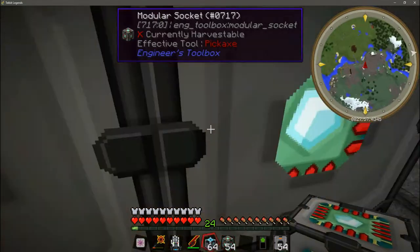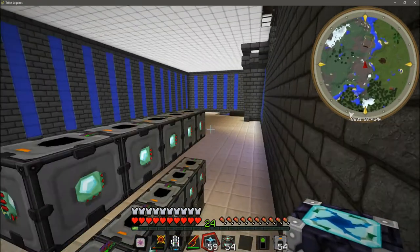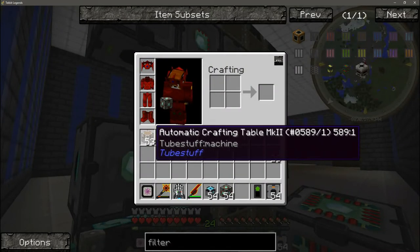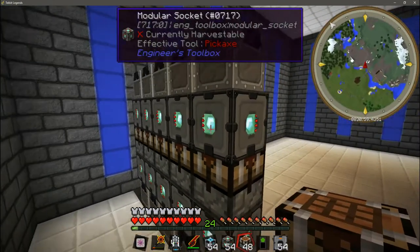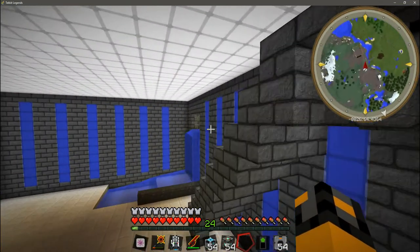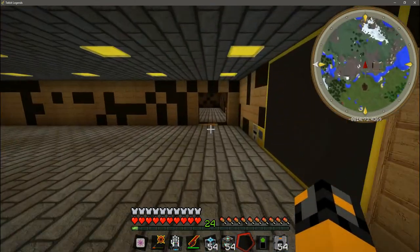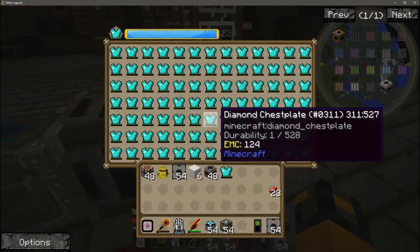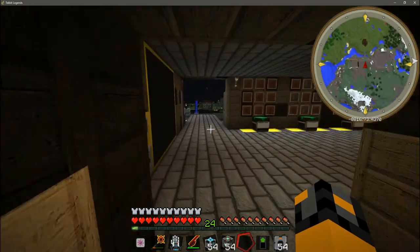Next we are going to place down a bunch of energy condenser MK2s — some on the bottom and some on the top. Next we're going to take our automatic crafting table MK2s and place them in between those sockets. I don't have a damaged chest plate on me, so I'm going to fly over here and grab one of those real quick.